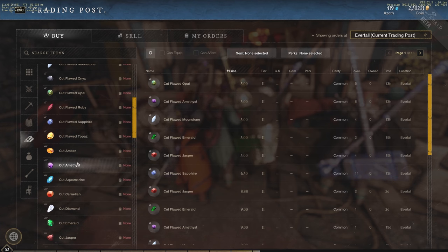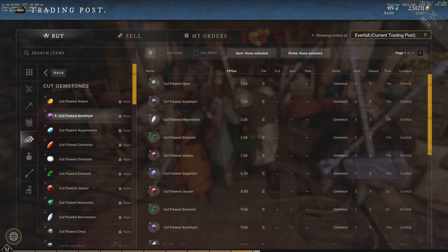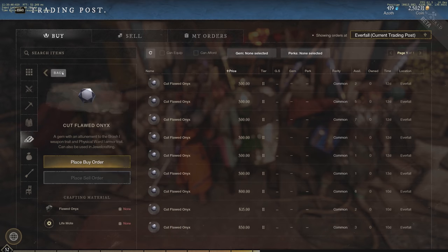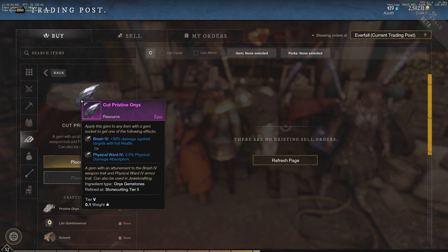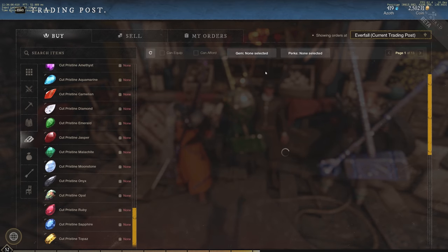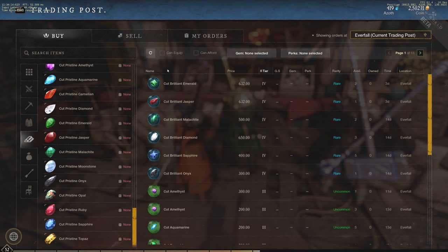There is a large difference between tier 2 and tier 5 gems. For example, a tier 2 Onyx gives 15% damage against targets with full health, but a tier 5 Onyx gives 30% — double the value. However, tier 5 gems are essentially unavailable on the market right now since nobody has the required high-level Stone Cutting skill to craft them yet, unless you got one as a drop.